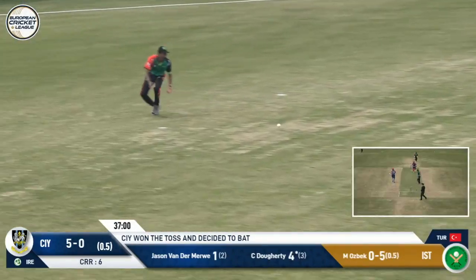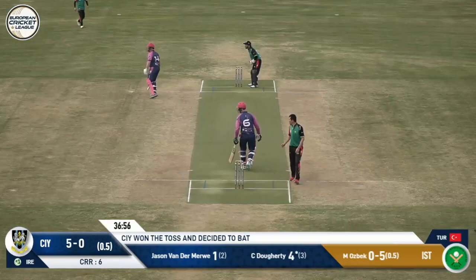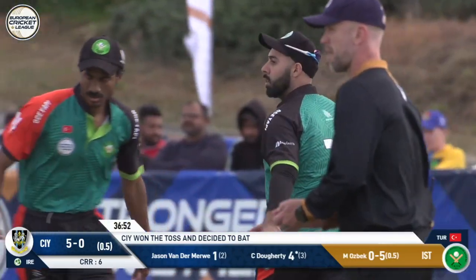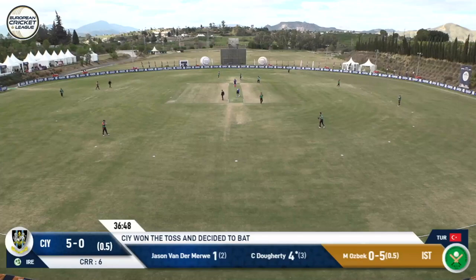Poole doesn't get it. Ayo — one of the best fielders we've seen — fumbles. He'll get a single. And that will end the very first over. It's a pretty tidy one in the end for both teams, and the score at the end of one is six for none.